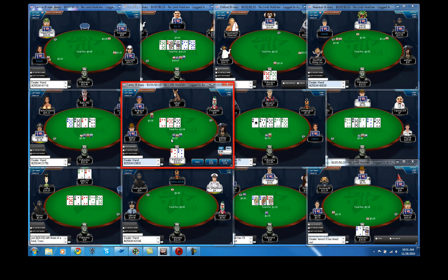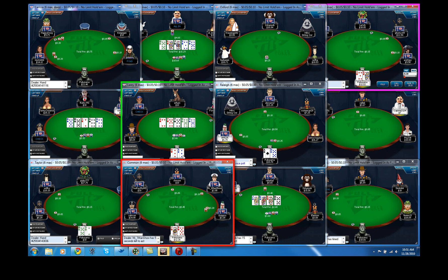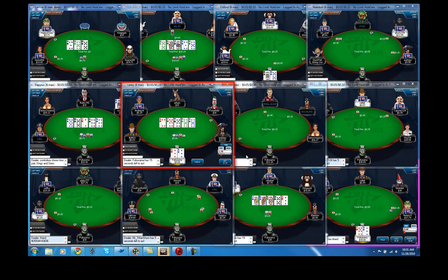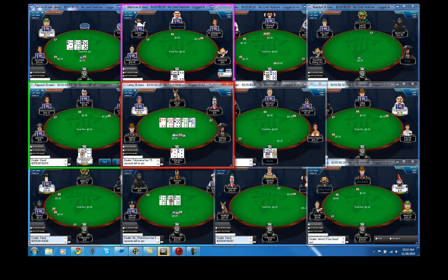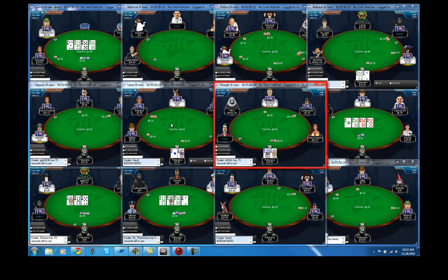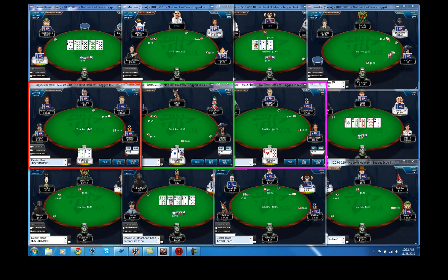Here with threes — this is a pretty good board for threes. I'm gonna call even though I have a player to act behind. I don't think many hands have hit this board. We just get counterfeited really bad, and if he has an ace he'll probably call if we try to bluff. He might put me on a flush draw, but I'll just check — even though we got counterfeited, I expect him to have a hand like ace-high here. King-deuce with a flush draw probably would have folded. It sucks that we got counterfeited, but I think we played that okay.